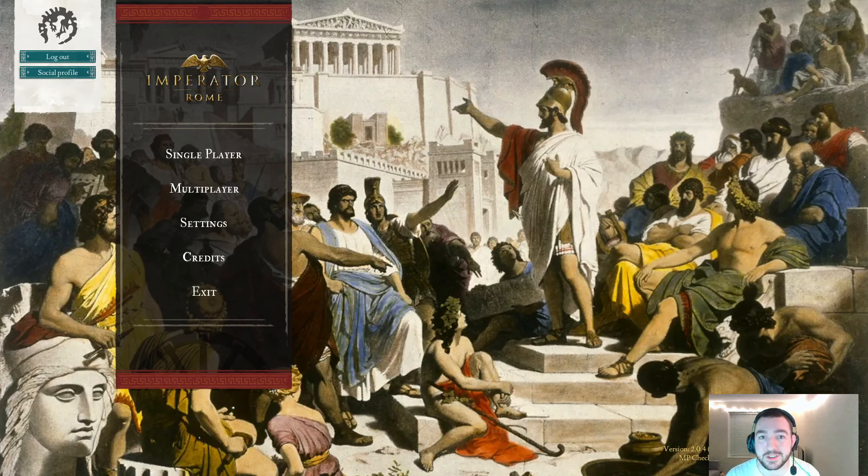Hey there folks, this is Misadventure here with the 8th Developer Diary from my Imperator Rome overhaul mod project, Hegemony. In this video I hope to go over a couple of things: first, some system-level changes I've made for the mod, and my first attempt at a gameplay implementation of the League system. I want to get some feedback on both those things in the comments and on the Discord, which will be linked in the description. Lastly, I want to go over some redesigns I've done for all the various countries shown over the last couple of dev diaries, as well as on the Discord.